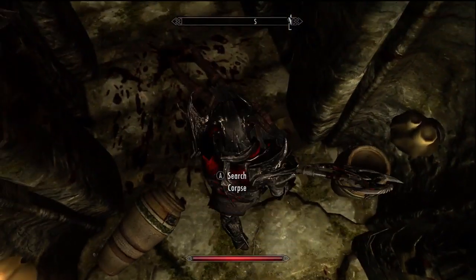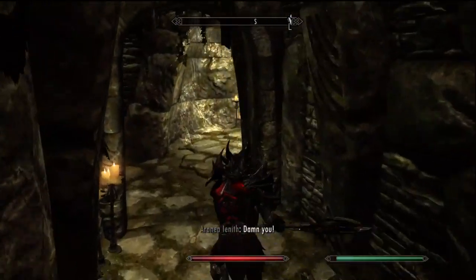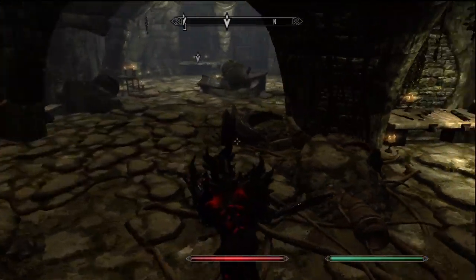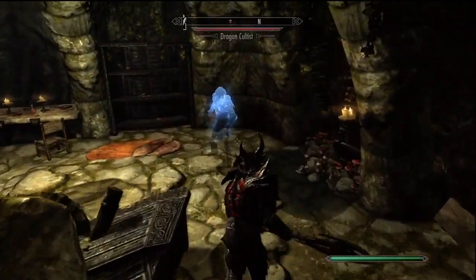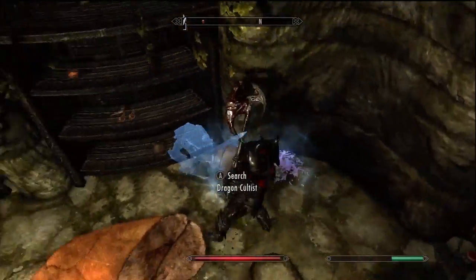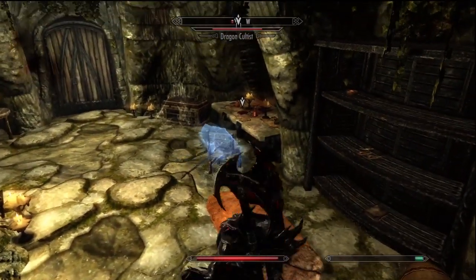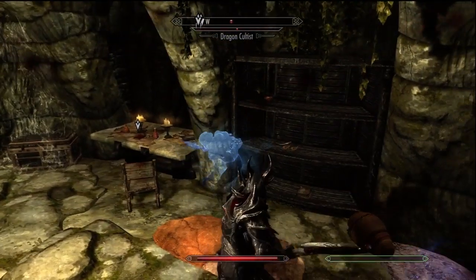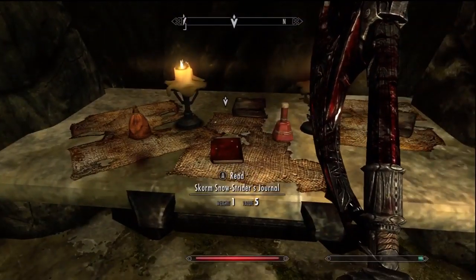Most traps you can avoid - there are two of those axe things, and most of the other ones are chest traps where you open a chest and spikes try to kill you. Other than that there aren't really too many traps. Always check the urns - you'll see me do it throughout this video and all my other videos. If you're like me and don't feel like wasting money on potions and haven't worked on your alchemy skill, you really should.